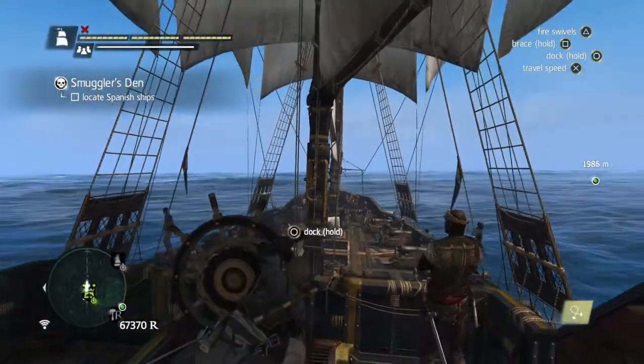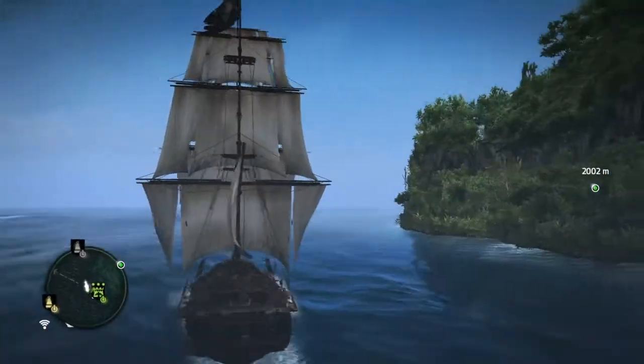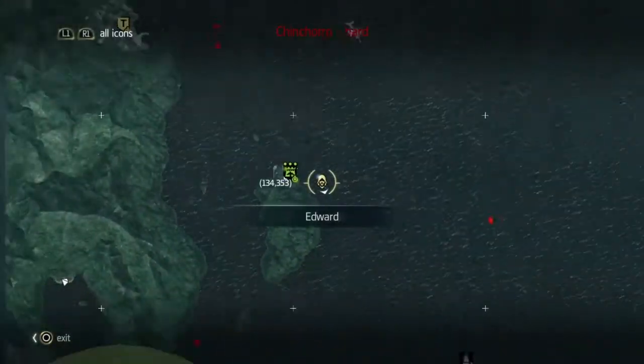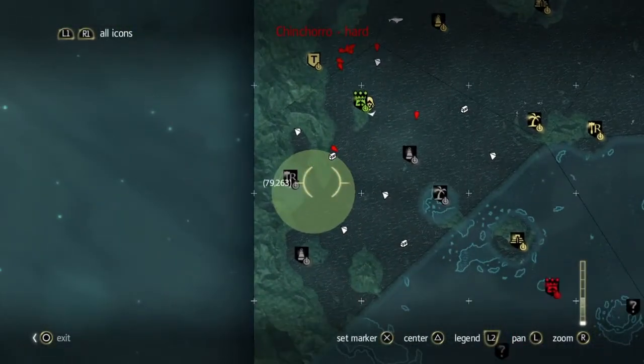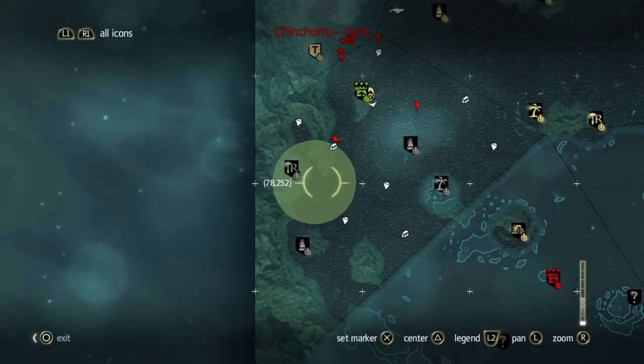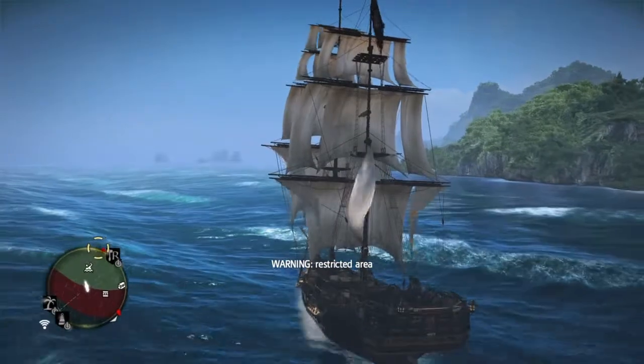So there are some big ships in this blockade, so let me show you where it is. If you look, it's on the map here — you see where the green circle is — it's that place there. That's a place called Corozal, I believe, and we may well be going there pretty soon. But first of all, we're going to do this mission.